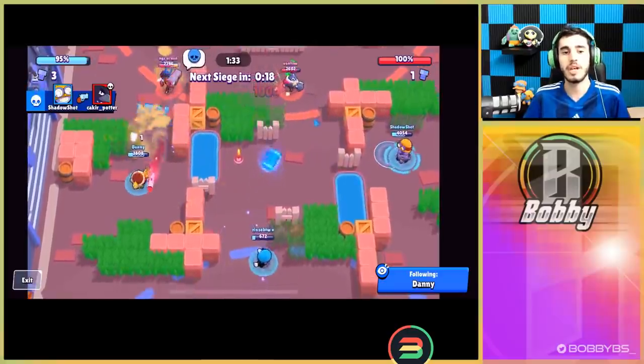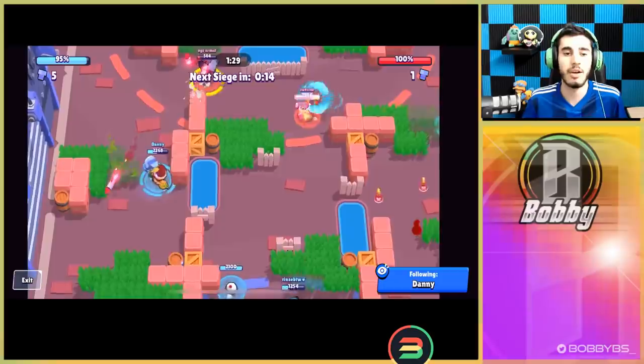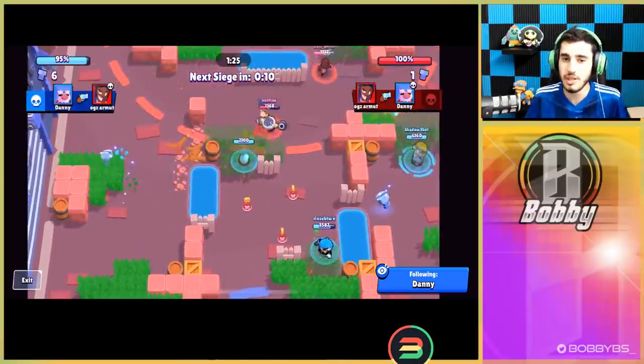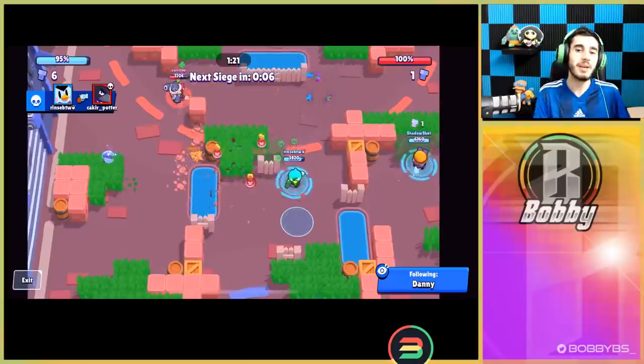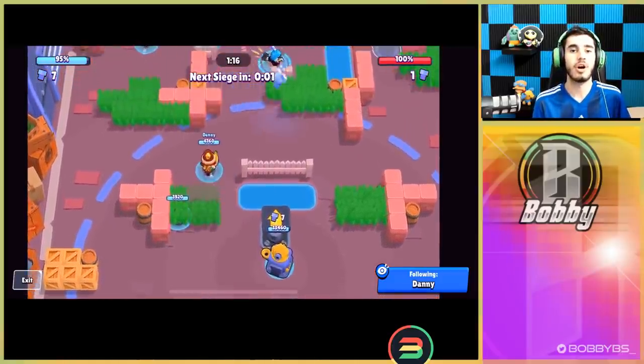Luckily the gadget doesn't help in fights — although the launchpad is very very OP as you guys can tell from this gameplay. It doesn't help in the actual fights, it just helps with things like rinsing jumping forward. If it helped in fights, Gale would literally be unbeatable in casual fights — so thank God that's his gadget. Danny is going up against this Brock and it's not even close. Danny's just gonna chip away and do things, but he should have juked that shot — but anyways things are looking really good.